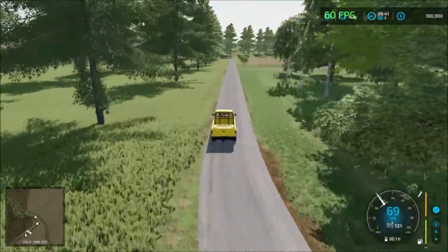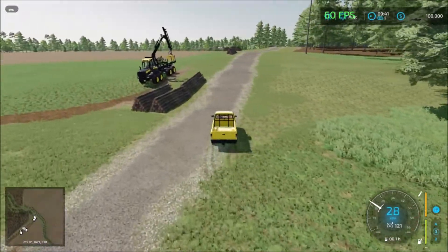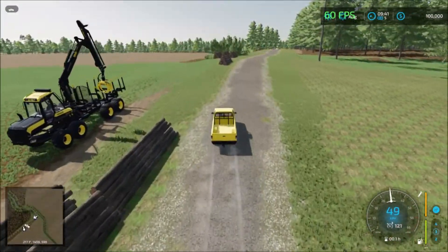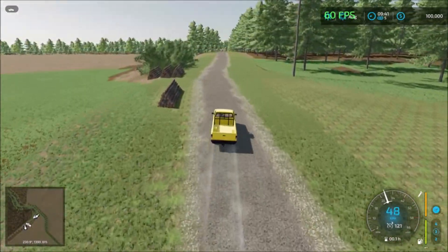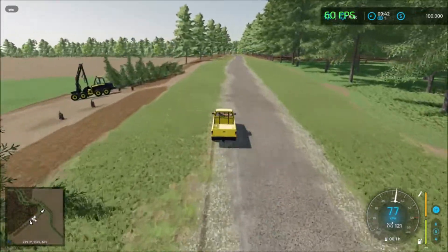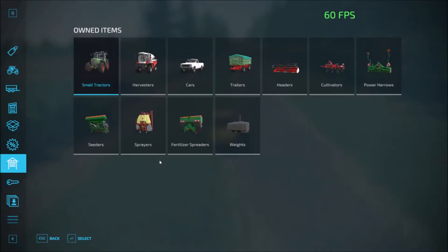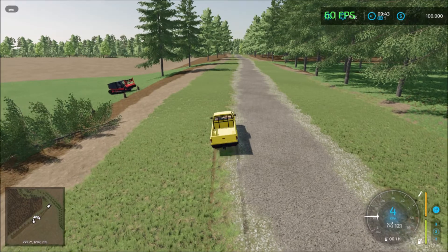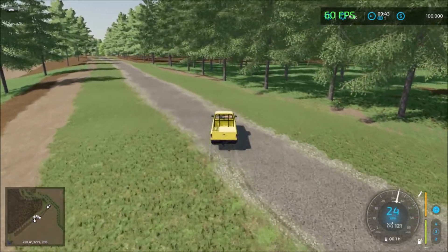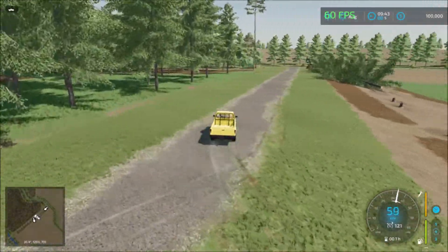It looks like we have some equipment — we have the forestry equipment here and some more equipment. Let's see if that's included or not. I forgot to check. Spray and cedar equipment — no, I don't think that's included. So that's just for decoration purposes. All that there is for decoration.